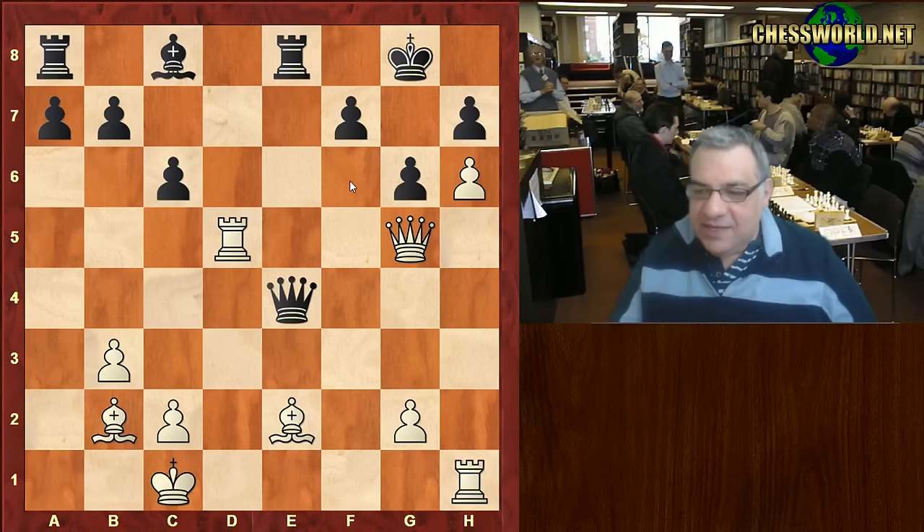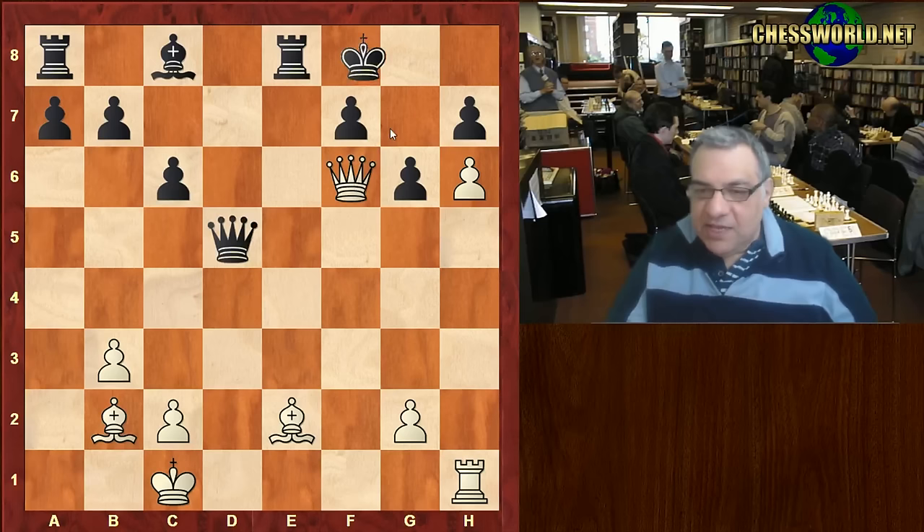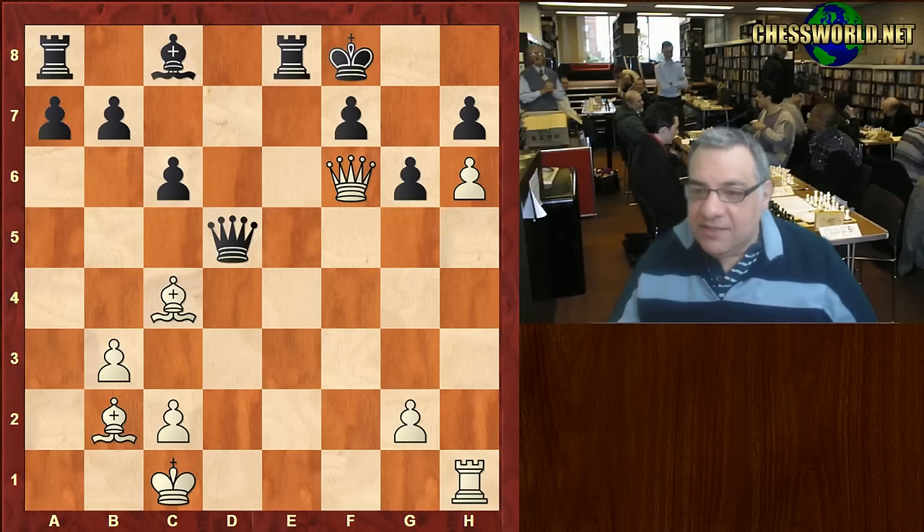Rook takes d5 — gaining access to the f6 square — and this is absolutely lethal. Very limited defensive resources. King f8, Bishop c4, and here black's position looks absolutely hopeless and Mark Hebden resigned.